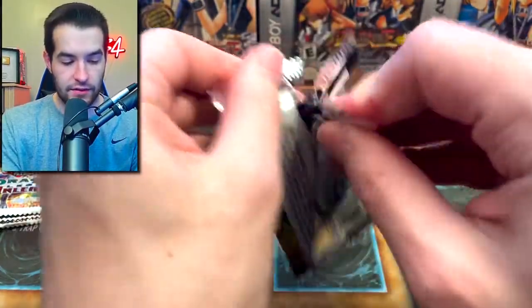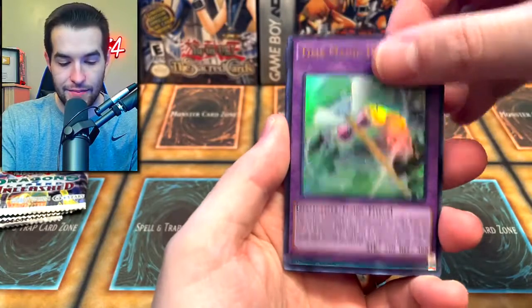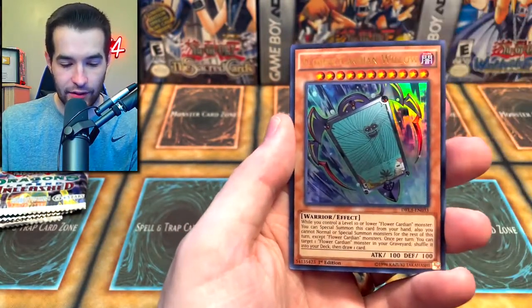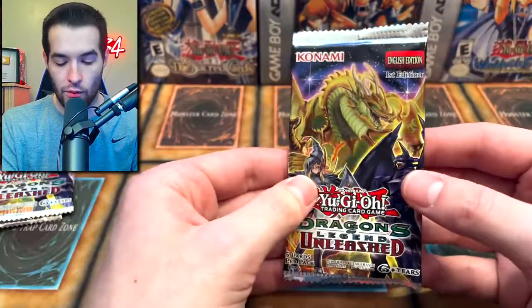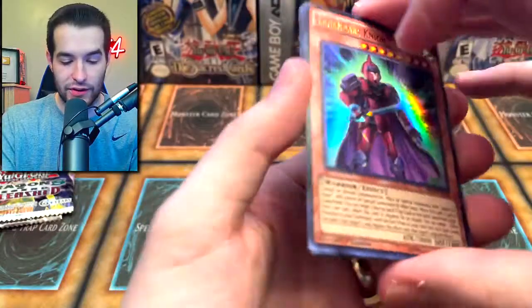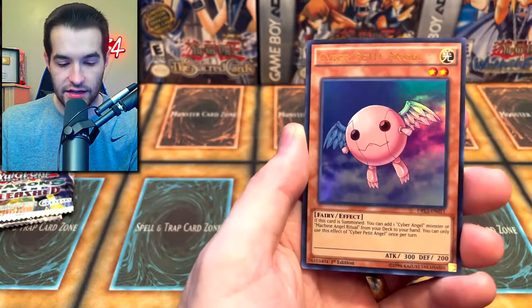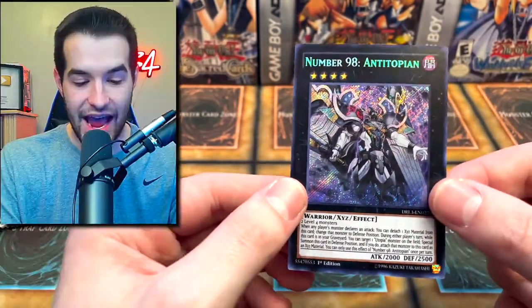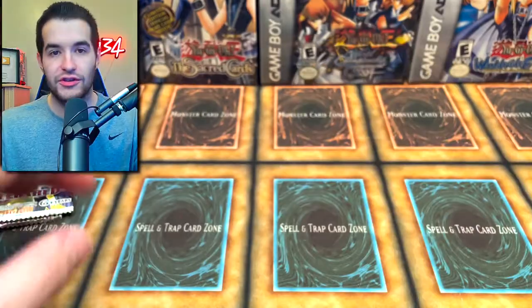A few more packs — five Dragons of Legend and a Metal Raiders. Dying Magic Hammer, Dread Scythe, Cyber Petite Angel, classic Cyber Angels. We've got the Willow, and Odd Eyes Plant Dragon — very cool. The Knight, Critias, Cyber Petite Angel again. Zebra, and Number 98 Antitopian — you guys are going to have to help me with that pronunciation.